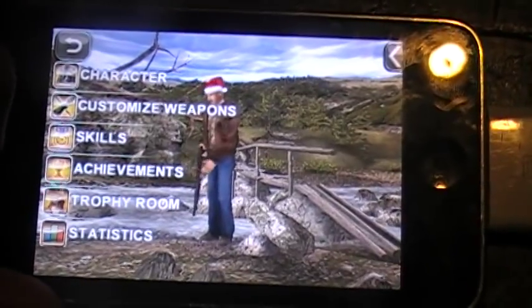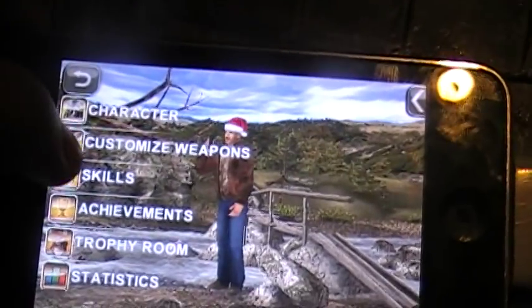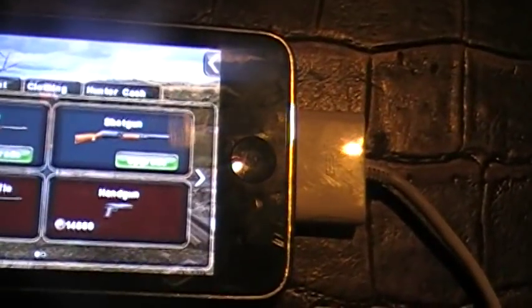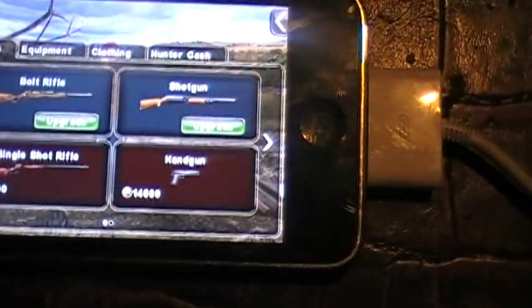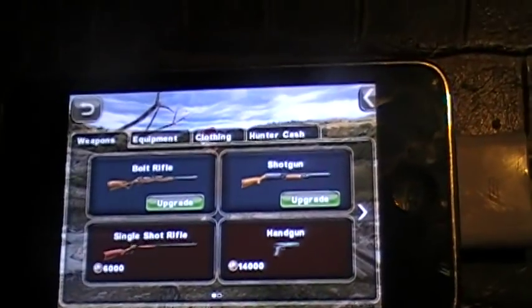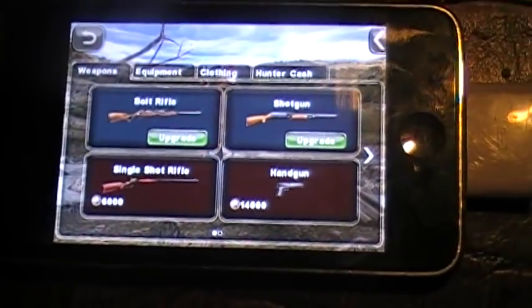Trophy room is like the animals that you kill. Your customized weapons — you can buy different weapons and stuff. The store is where you can buy different weapons and it'll go to your weapon room and you can change what kind of weapons that you want.